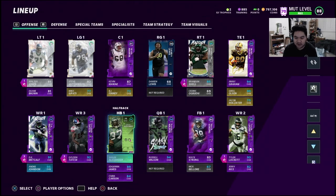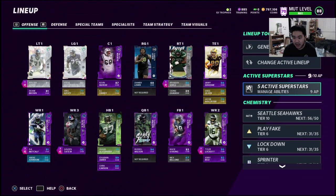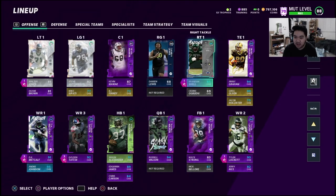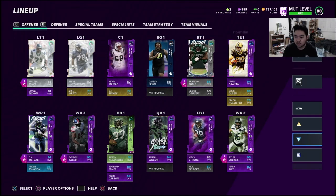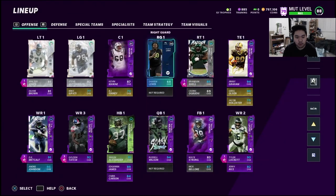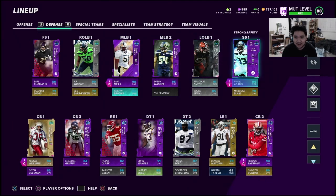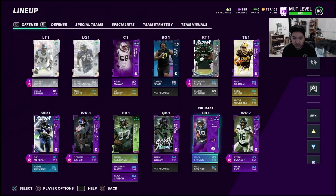Last year I used a 50-out-of-50 Seahawks team and filled in some gaps. This year — no gaps. It's all Seahawks. Whatever holes are there, the holes are there for a reason. On my real team I'm trying to hit 50-out-of-50 for the boost, but for this side project we're not gonna worry about that — 50-out-of-50 should be a given and everyone should be Seahawks.